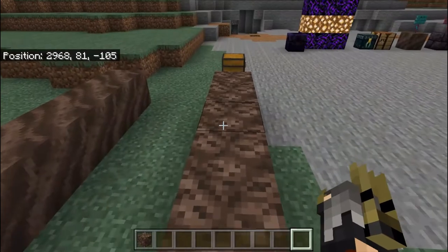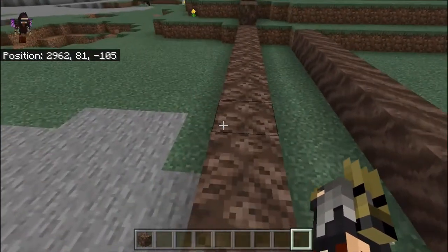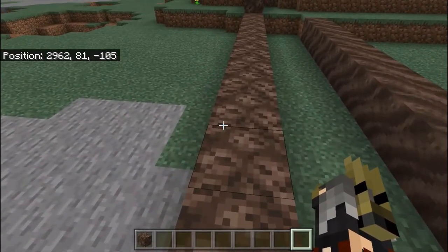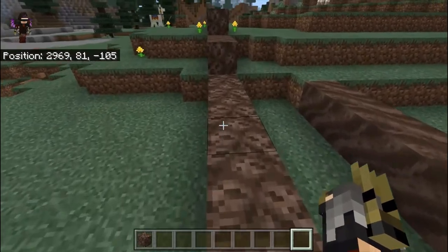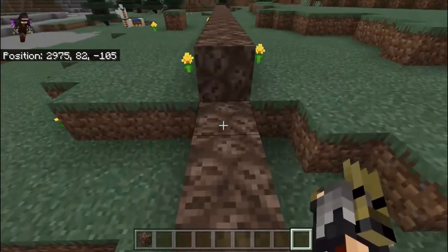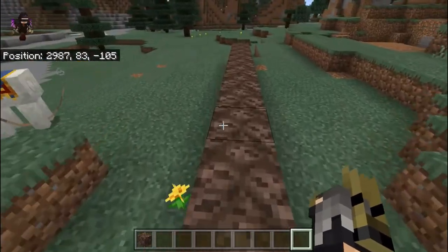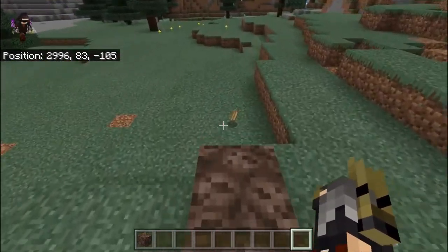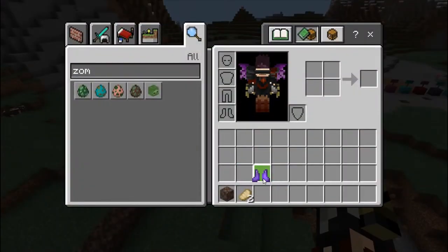Now let's sprint on the Soul Soil track without Soul Speed boots. Sprinting took me 12 seconds — not much of a difference from walking, since Soul Soil still slows you down heavily even while sprinting.